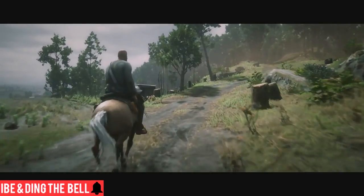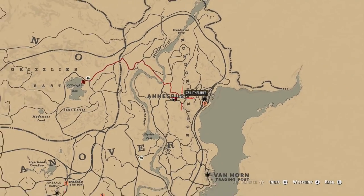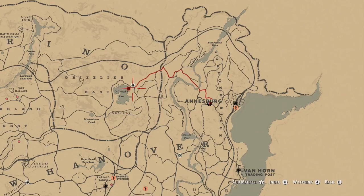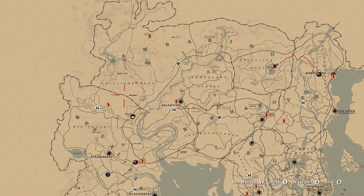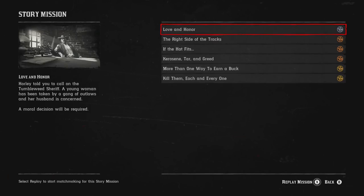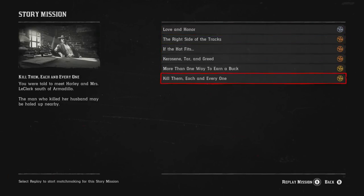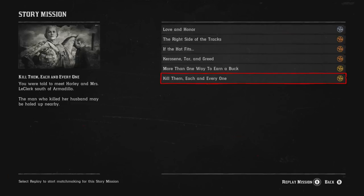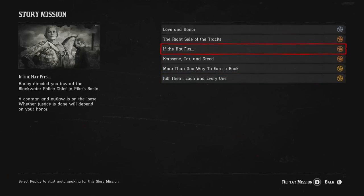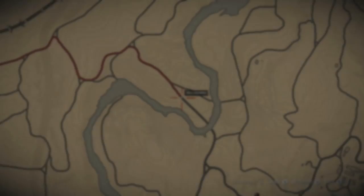When you've played as much as I have it starts to become more of a grind and less fun. While I'm traveling to the next stranger mission, you'll see there's no story mission on my map. When we go into Progress then Story Missions, I'm 75% through after doing six missions, which means there's two more to do but there isn't one on my map, so I don't know how to trigger that yet.